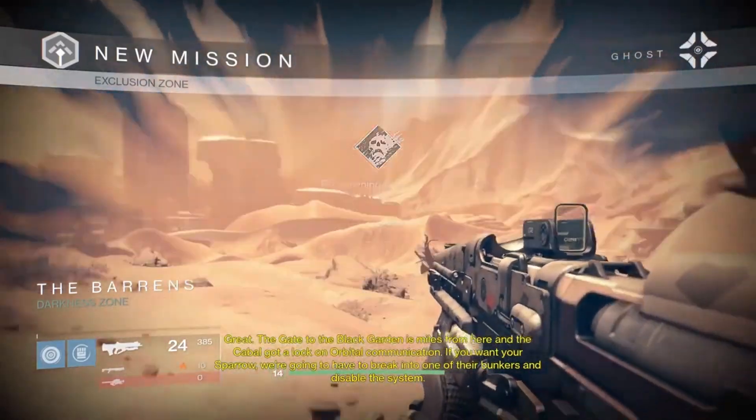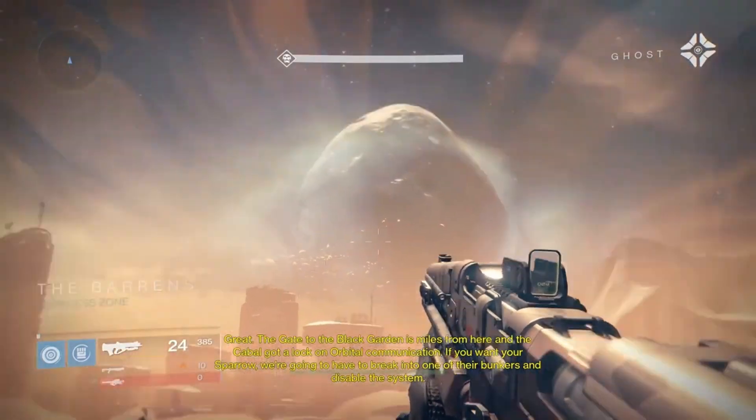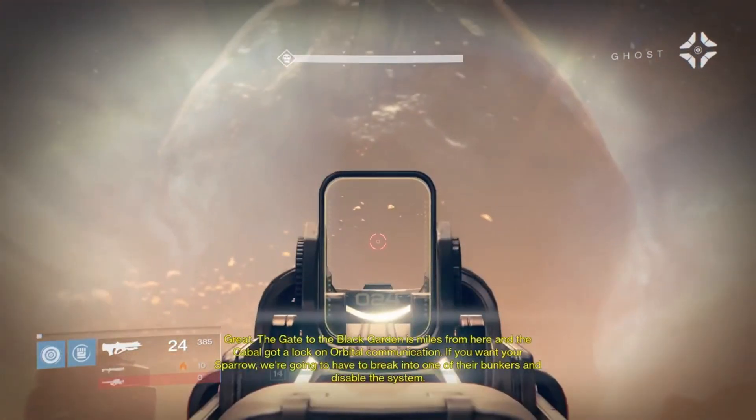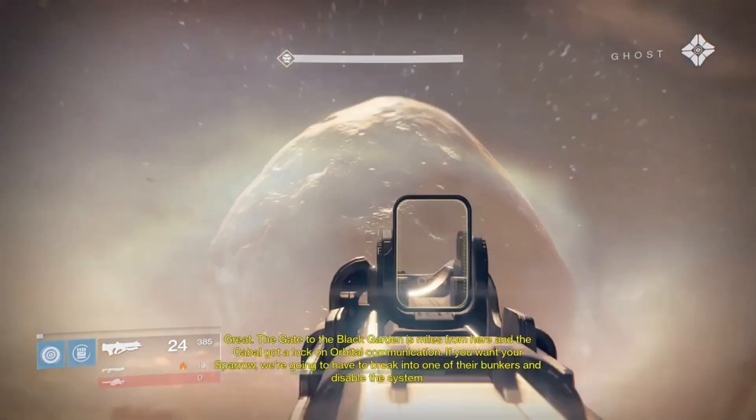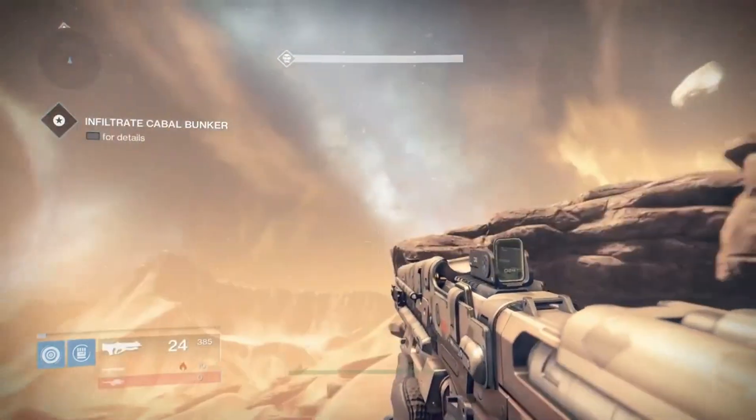The gate to the Black Garden is miles from here and the Cabal have got a lock on orbital communication. If you want your sparrow, you're going to have to break into one of their bunkers and disable the system. Okay, I'm not a smart guy, but I'm pretty sure...